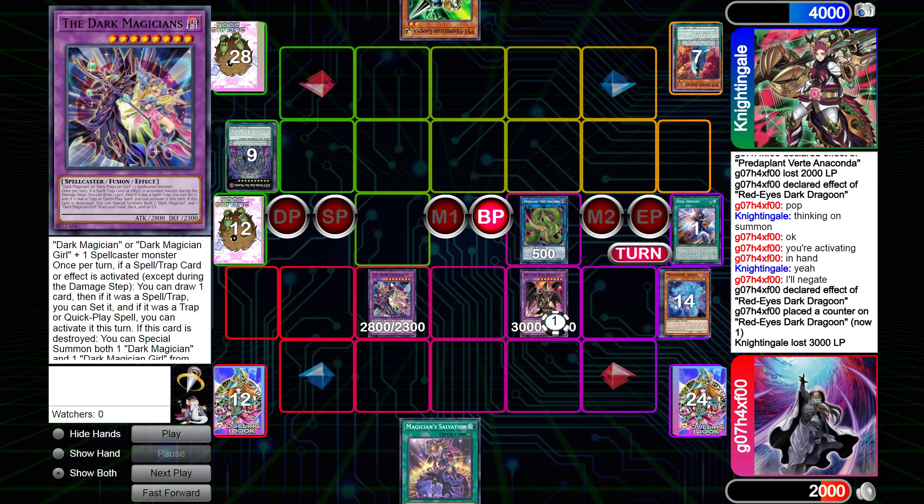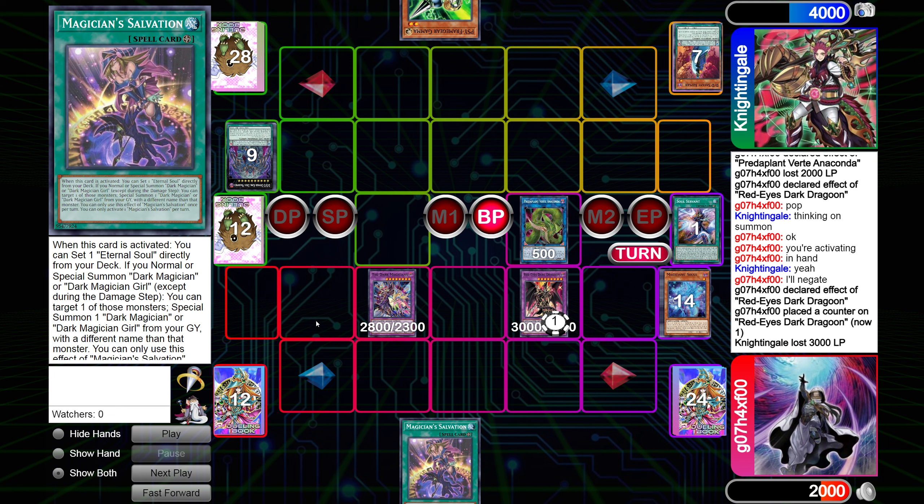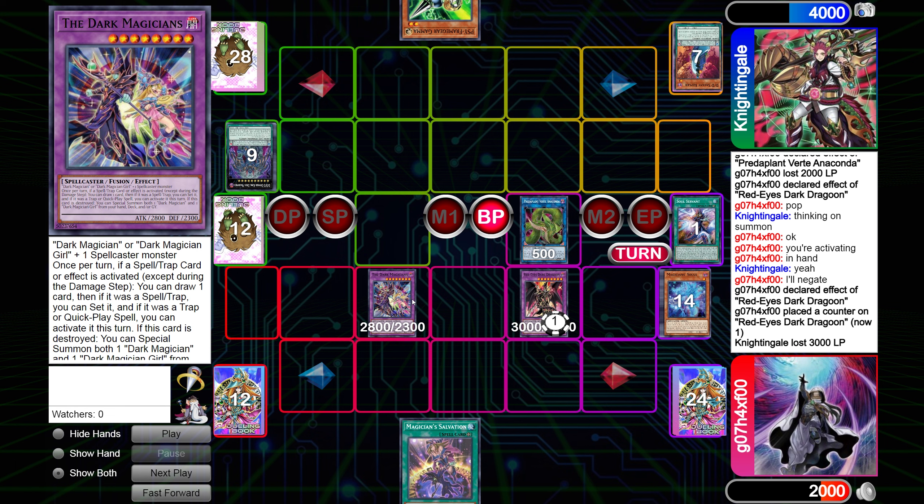This is another example of me using Dark Magicians as an extender, not a boss monster. There could have been a different route — instead of using Soul Servant to stack Rod, I could have stacked Illusion of Chaos, which would search Souls, put Dark Magician Girl back in the deck, Souls summons itself sending Dark Magician Girl, then Soul Servant searches Rod. I could have done that to stay under five summons. But after I saw him discard a Nibiru, I thought he wouldn't have another — and even if he does, Dragoon is my fifth summon, not my fourth or sixth. I decided to be a little greedy and go for Dark Magicians for more attack power and more draws — with Salvation every turn I get a free draw.